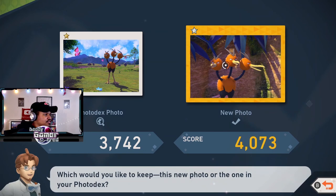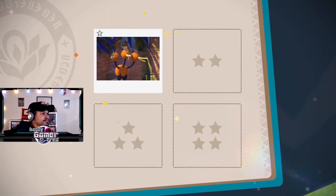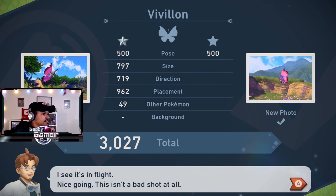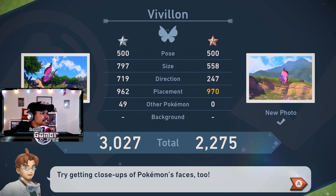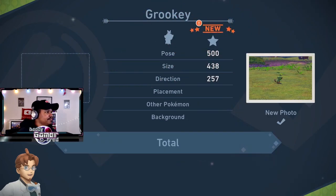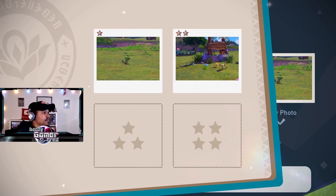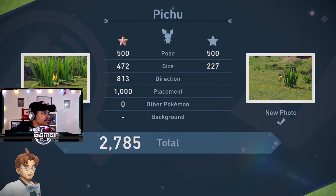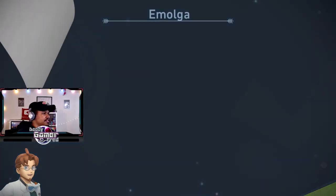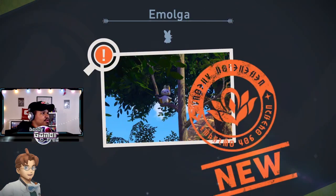It still asks you which one you want to keep. I definitely want to keep the new one — it's worth more. You know it's worth more for the Photodex — I'll keep that one. Let's go for it — nice work. Nah, we're gonna keep the OG. Grookey — this is a new one because it's a new one-star one. Pichu — we'll keep the old one because it's worth more. New Pokémon — let's go!